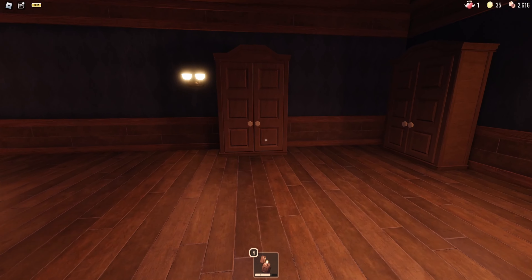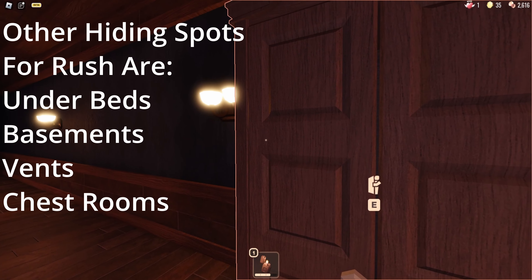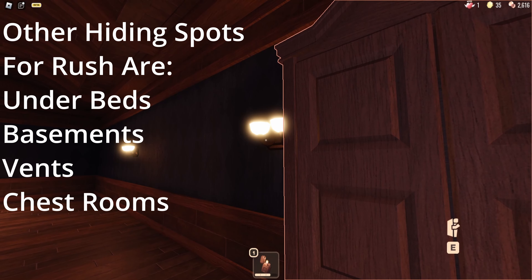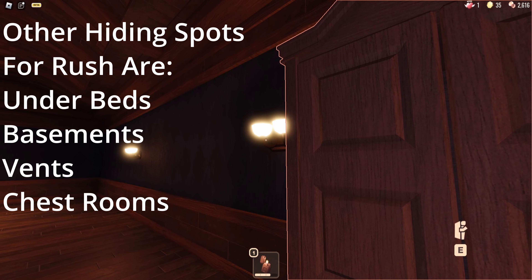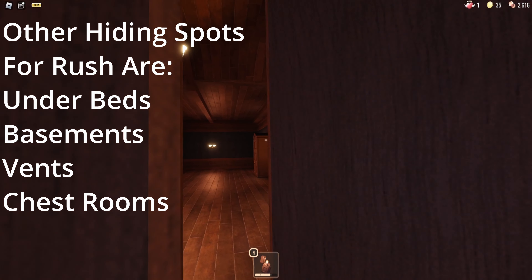So what you want to do is hide inside of a wardrobe. Now, if you get into the wardrobe too early, you will risk getting kicked out by Hide. So what you want to do is wait up against the wardrobe and you can either listen out for the sound of Rush coming or you can look at the lights. As soon as the lights dim slightly, that's when you can jump inside of the wardrobe. After jumping inside of the wardrobe, you are completely safe and you have survived Rush.